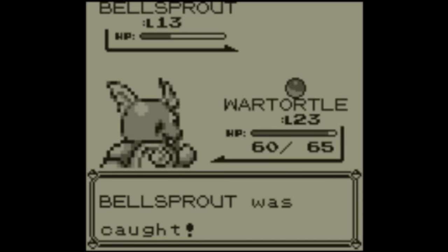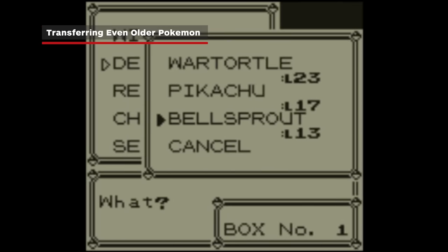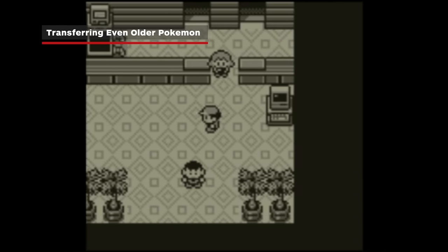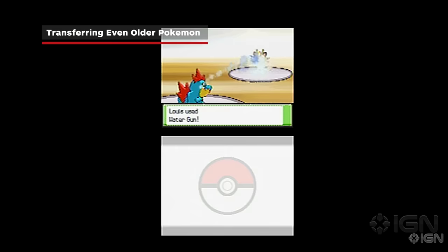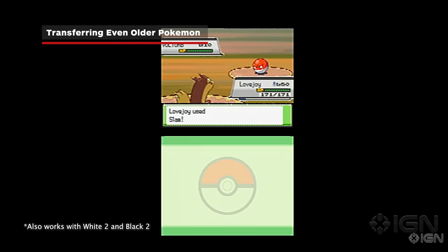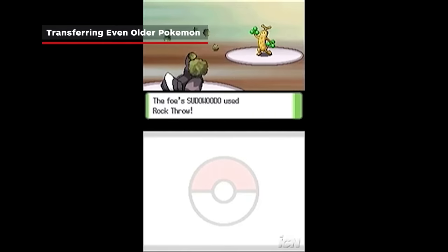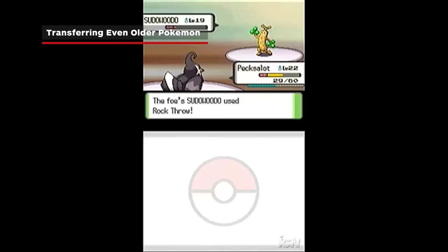Transferring Pokemon from before the 3DS era is possible too. However, Pokemon Bank and PokeTransporter are not compatible with Pokemon Diamond, Pearl, SoulSilver, and HeartGold. The Pokemon from these games must first be transported to Pokemon Black or White, which requires two DSs or two 3DSs. In Pokemon Black or White, go to the PokeTransfer Lab on Route 15.